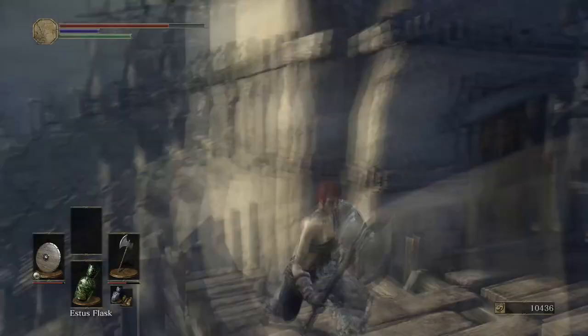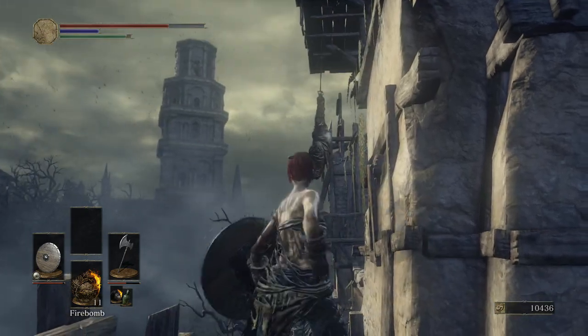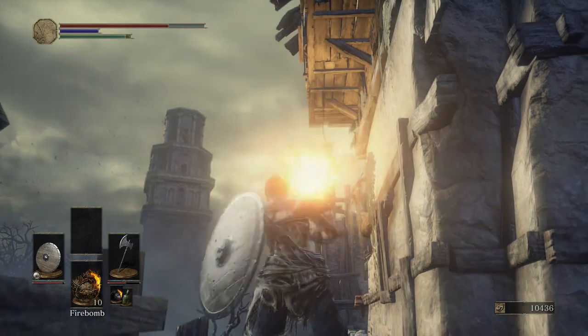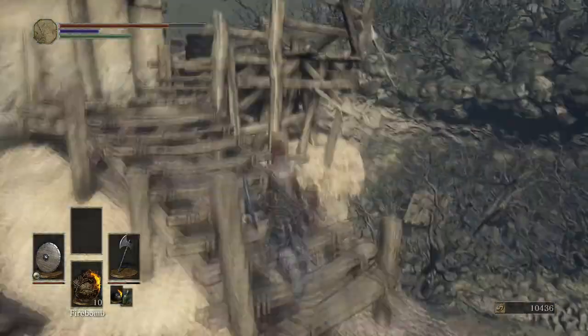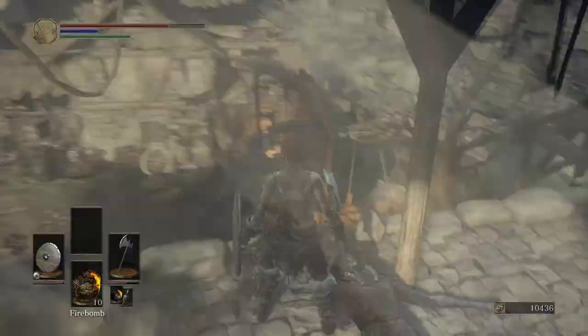Once we come up here, we want to walk onto the roofs and you'll notice that there is a corpse hanging from the ceiling. You could just do it with a bow and arrow — I decided to do it with firebombs. But anyway, this is going to be the Partizan, which is a type of spear we've seen in previous Souls games. Once we've done that, we're going to come up here and this is a good opportunity to clear off all the people at the top here launching fireballs, which is making it a lot more difficult to clear the area straight below us.